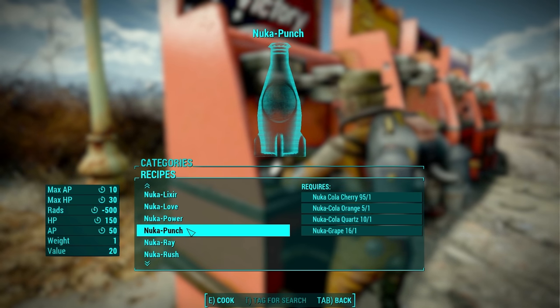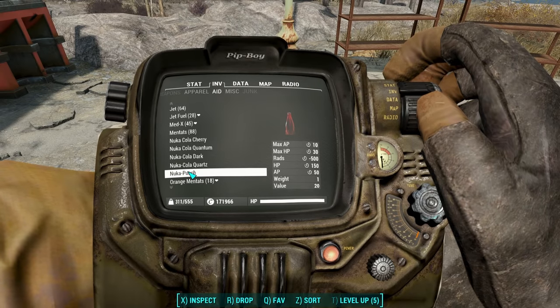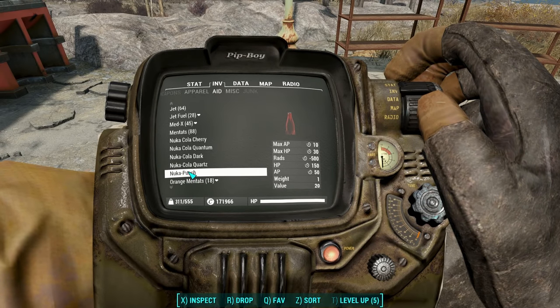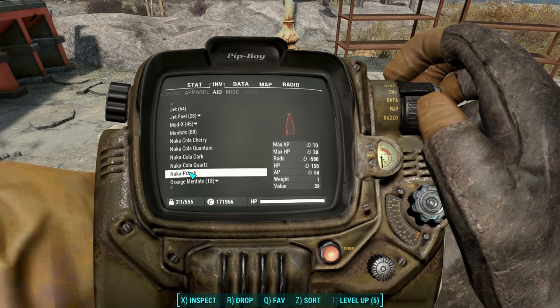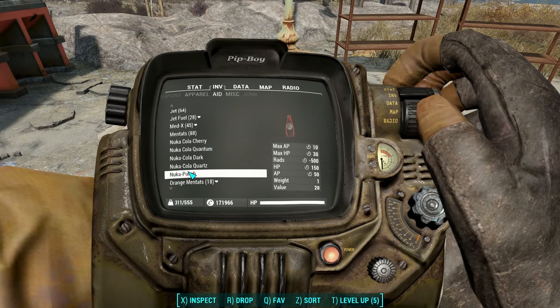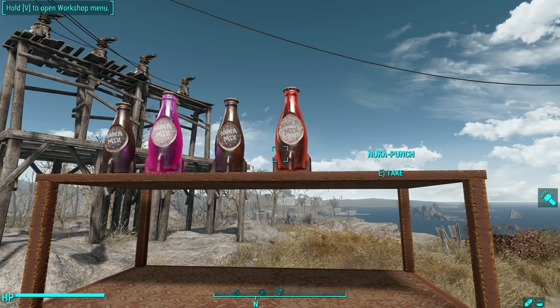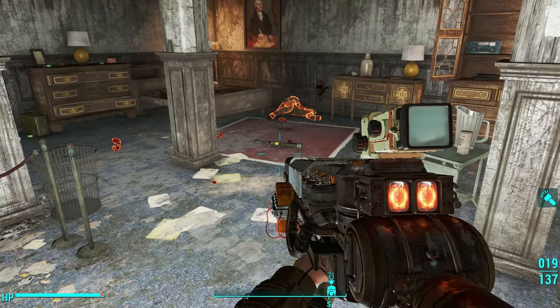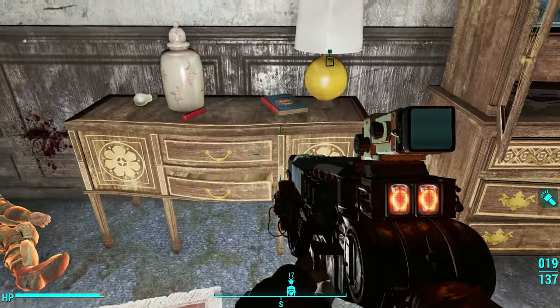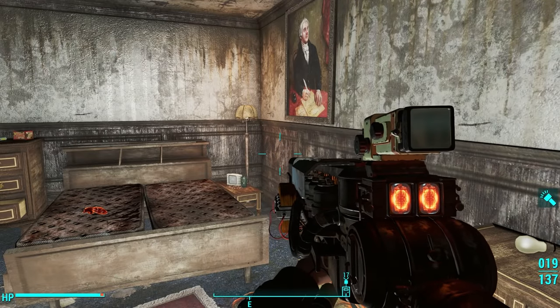Nuka Punch: one Cherry, one Orange, one Quartz, and one Grape. Lots going on here — 10 max AP, 30 max HP, minus 500 rads, 150 HP over time, and 50 AP over time. And it looks great — a nice red looking bottle. This recipe book is found in the Grand Chester Mystery Mansion; take the tour and at the end, at the top of the building, you're going to find it on a dresser.